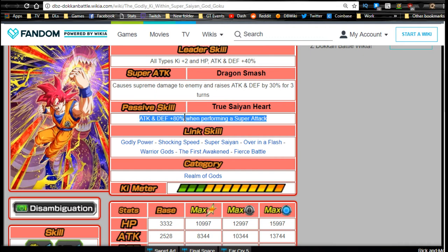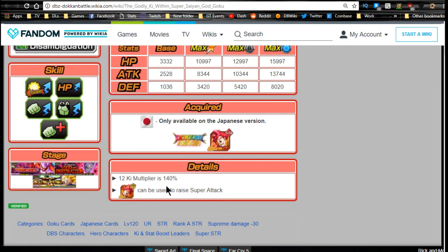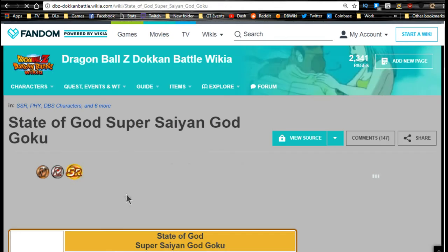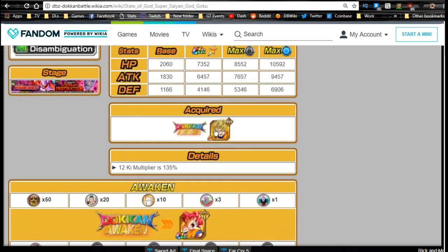His passive skill, True Saiyan Heart, gives attack and defense plus 80 when performing a super attack, which is pretty awesome. Try to make him the second attacker in a turn since the buff only activates when he performs a super attack — you want him to attack before defending if you're using him for blocking. Link skills are Godly Power, Shocking Speed, Super Saiyan, Over in a Flash, Warrior Gods, The First Awaken, and Fierce Battle. Category is Realm of Gods. Max stats: HP 10,997, Attack 8344, Defense 3420. Defense is pretty terrible. 12-Ki multiplier is 140.